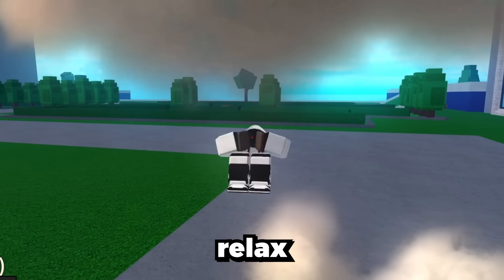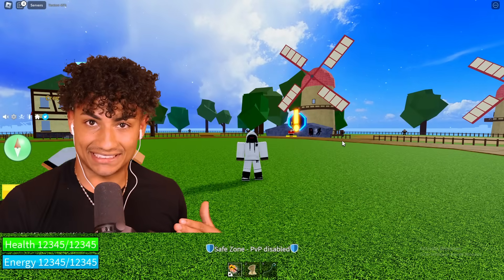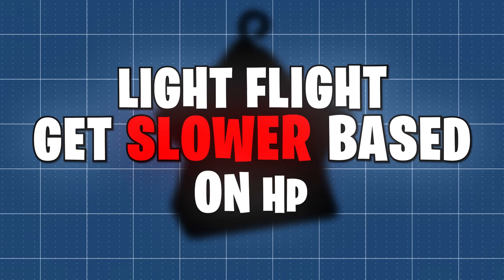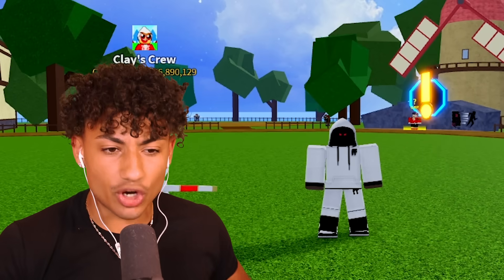So guys, sit back, relax, and enjoy this banger video. Alright boys, we're officially at Mythbuster and our first myth is this: Light Fruit flight gets slower based on HP. Okay, this can't be real, right? There's no way.